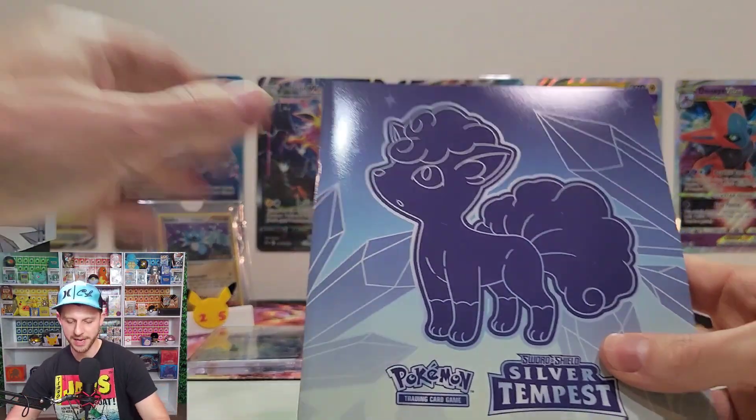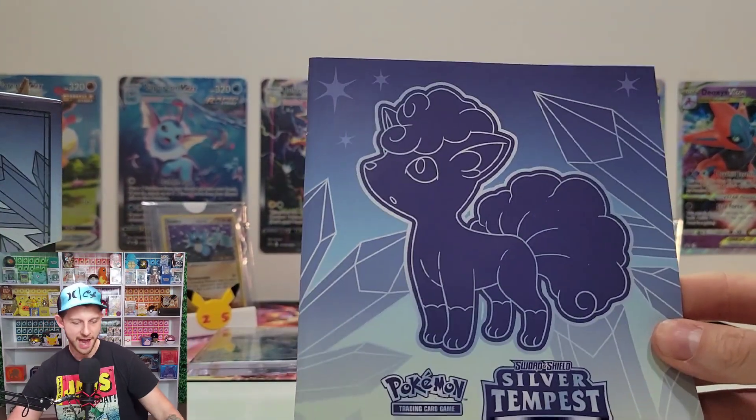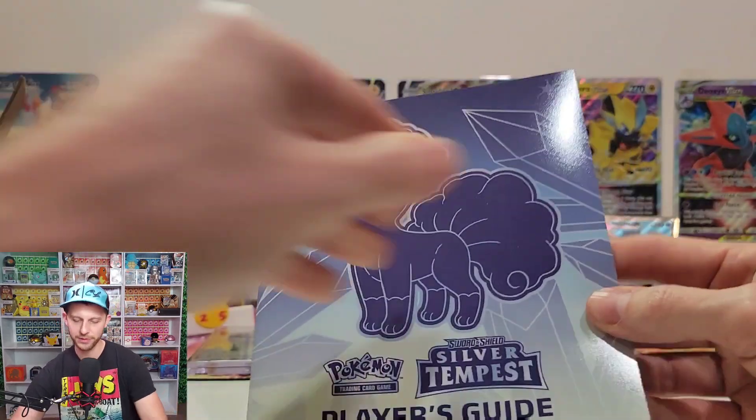It actually hurt a little bit opening it because this is one of the most beautiful Elite Trainer Boxes I've ever seen — the snowflakes on it, the colors, Vulpix getting the center of attention there. PokemonCenter Elite Trainer Boxes come with 10 booster packs compared to the 8 in store. Here is the booklet, and look at those crystals — gorgeous colors. We want to flip to the back and get some sneak peeks at cards we've already seen from the live stream, plus some big chase cards.